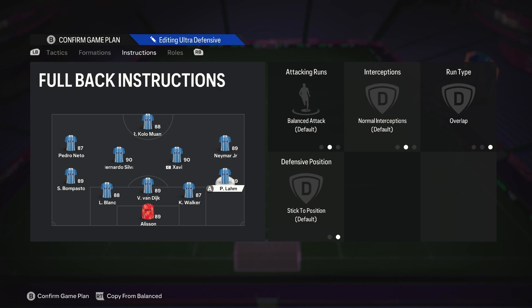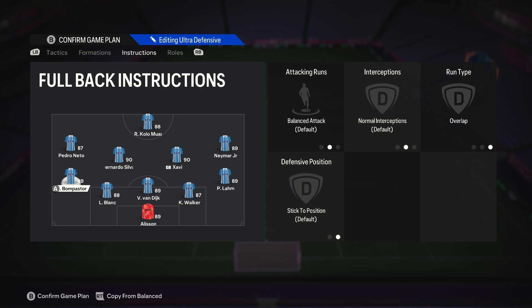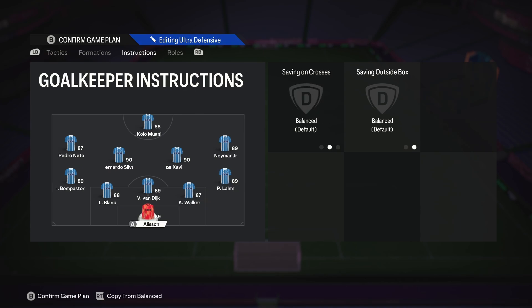Both wingbacks are on default and overlap. I don't suggest putting them on get forward because they go up way too early and leave the build-up incomplete. On overlap though, they start the runs a little bit later, which is perfect for doubling down on the wing when you're already in your opponent's half. And the goalie as always is on come for crosses on default.